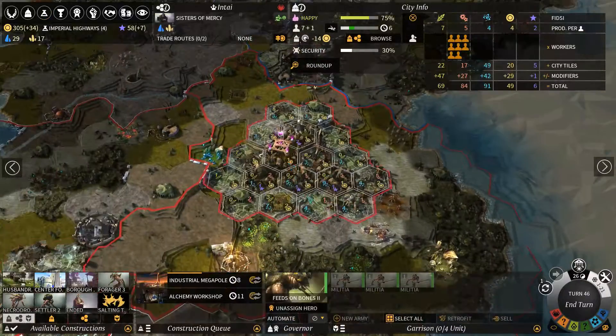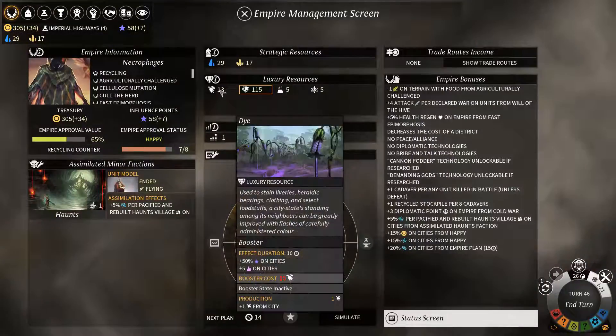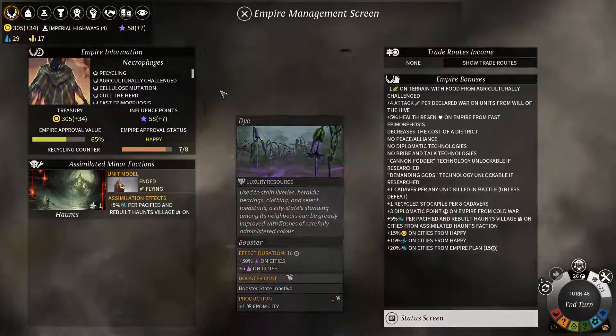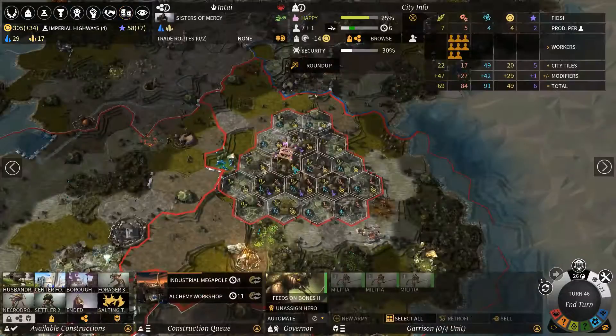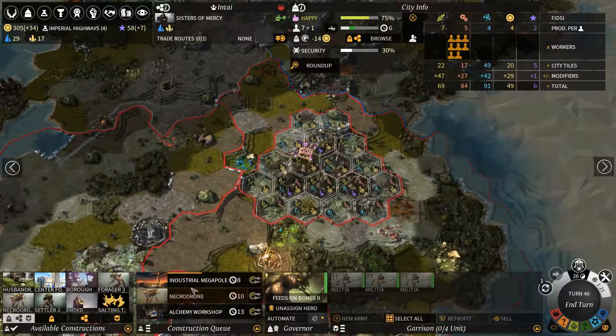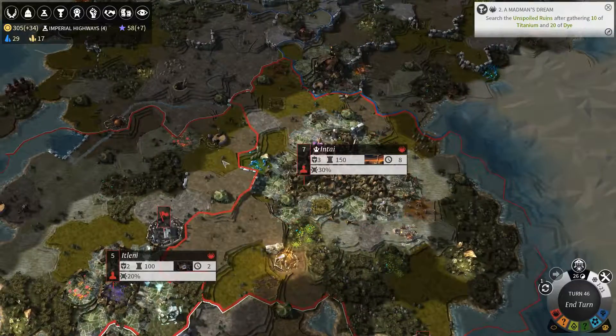It's not going to be worth it for us to rush this. The longer we wait, the less things we have to purchase using the marketplace, because we do accumulate one of these every turn. That'll give our city time to actually wrap up the industrial megapole and produce this necrodrone with just production cost instead of us spending any of our valuable dust.